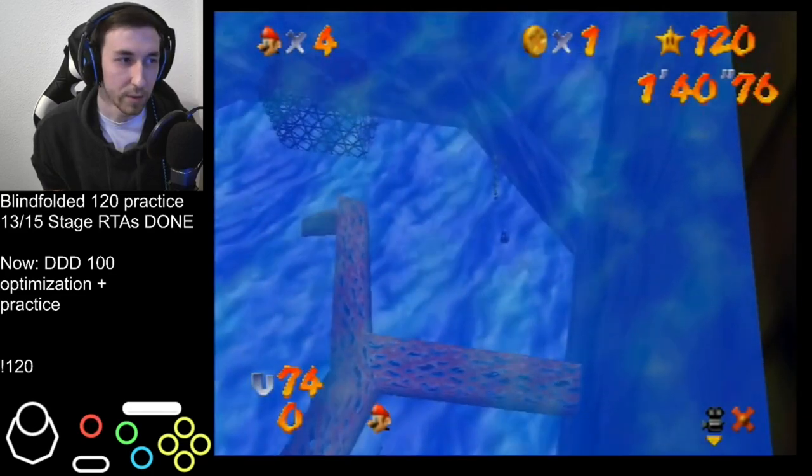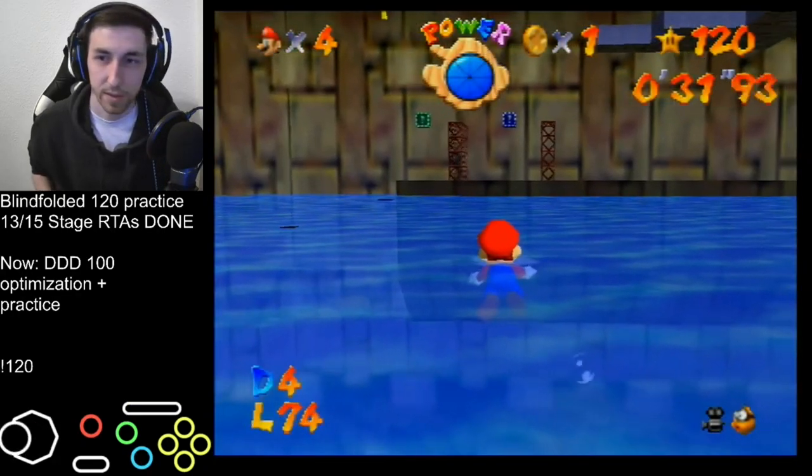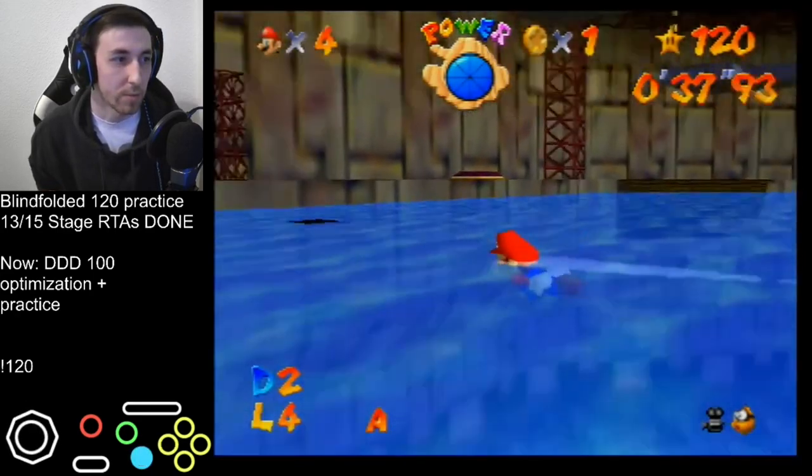He exits on the right side of the coral and ends up right under the coins. This was exactly my old strat. I hold up and get the coins. I'll save state here - that's the same safe state I used earlier.